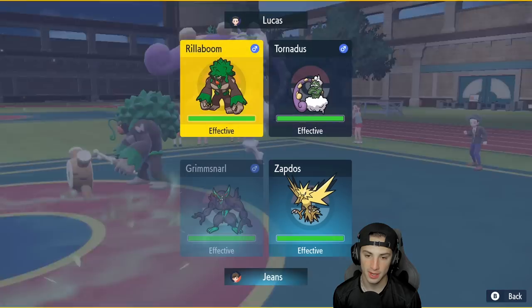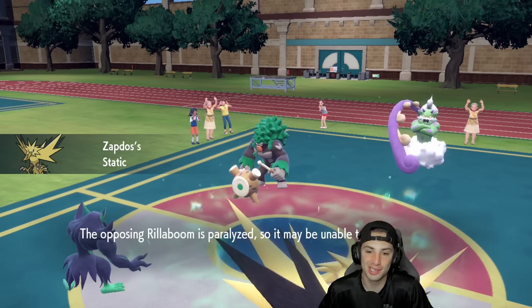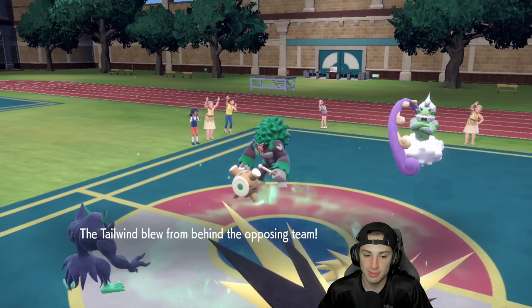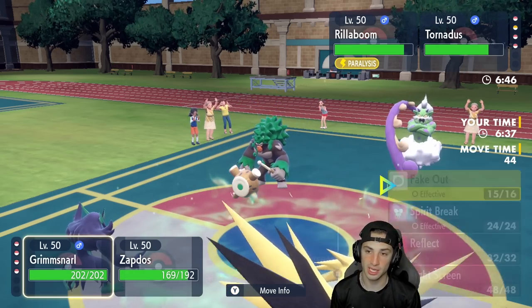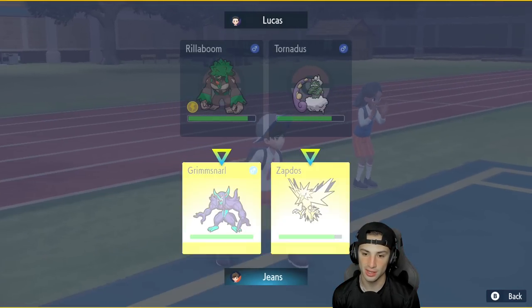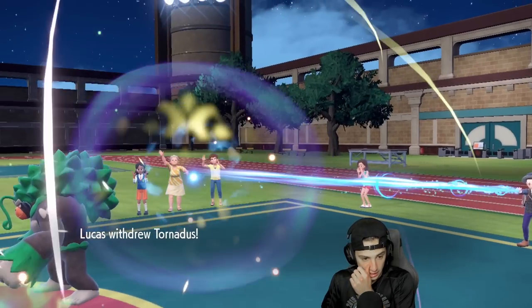I might be able to outspeed and get off a Fake Out. I'm going to Fake Out Tornadus just in case, and go for Hurricane from Zapdos into the slot. Fake Out lands, and Tornadus gets paralyzed from Static — love it! He outspeeds me and takes Rocky Helmet damage. Tornadus sets up Tailwind — that's fine. Revaroom probably has Covert Cloak, which is fine — I'm going to set up Light Screen rather than Thunderbolt.